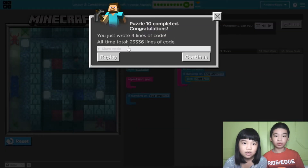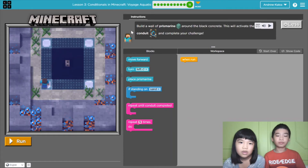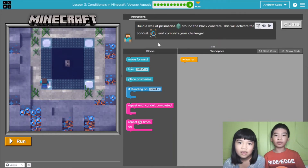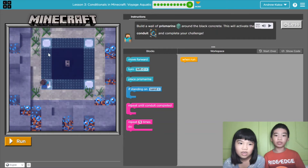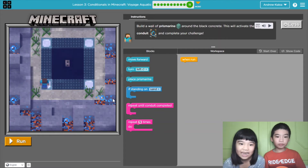Forward lines. Who can use this magical just to solve this? Now the instructions say build a wall of prismarine around the conduit. This will activate the conduit and complete your challenge. That's a whole mechanic.